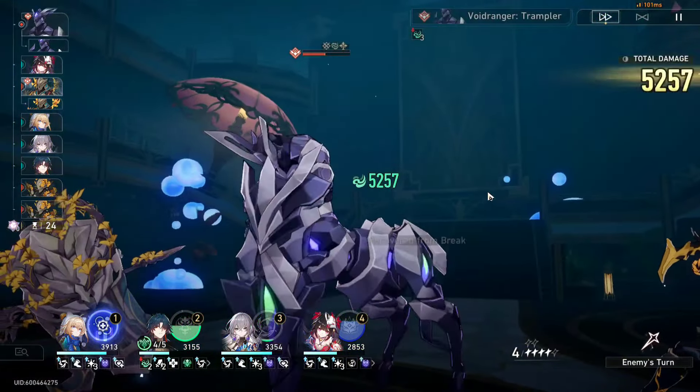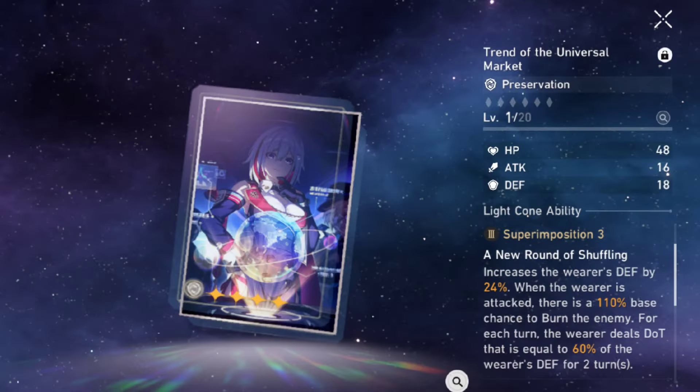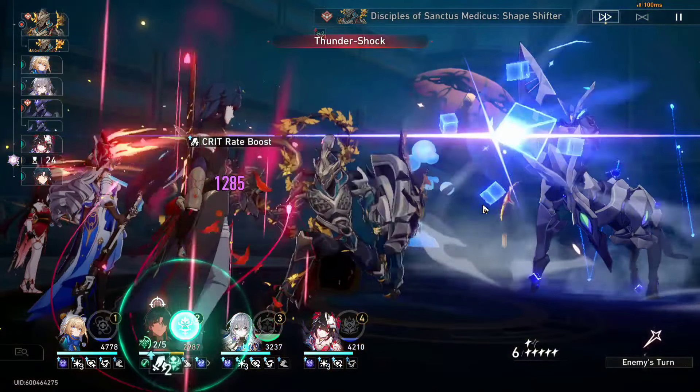Obviously any healer that can keep you alive works here. There are a lot of options you can go for — Hoho gives a nice attack and energy recharge buff, then you have Luocha for his brain-dead healing, then you have Fuxuan. One cool thing about Fuxuan is that if you equip her with a specific light cone, that also counts as a debuff. So something like Fuxuan, Acheron, Pela, and Silverwolf can actually be a pretty good team.